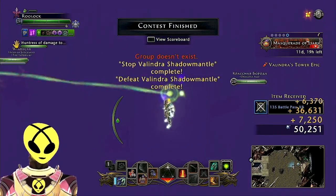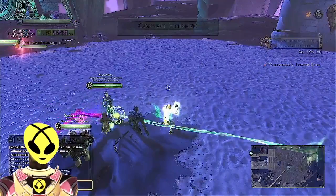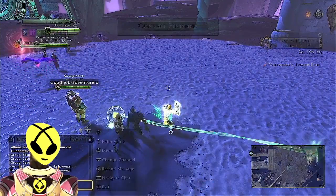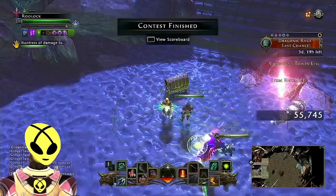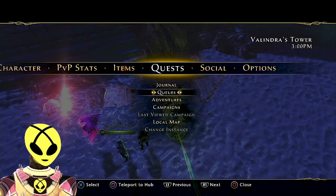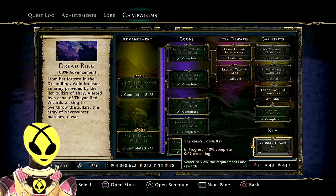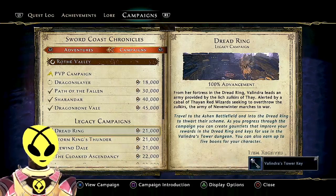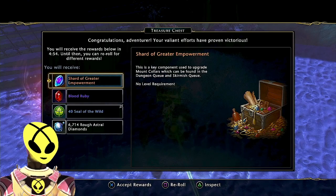Valindra's phylactery. Let's see if there's something in this ash pile — nothing here. Let's thank the group for their valiant efforts. Good job adventurers! Yay Sasquatch! Claiming rewards — 5,494 astral diamonds from that encounter. Valindra's Tower — let's see if we have that. Thread ring, Valindra's Tower — we do! Let's grab that. A key is coming in 3, 2, 1. Let's see what treasures — 6,714 and a very coveted shard of greater empowerment. Let's take that.